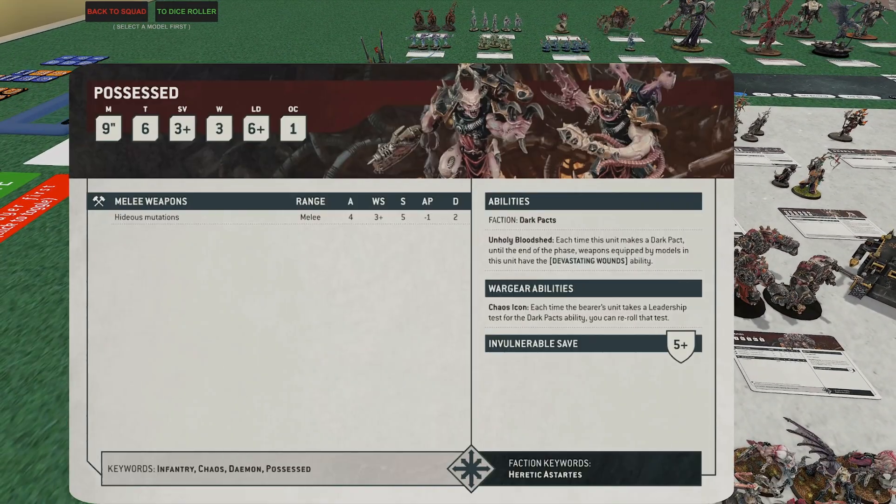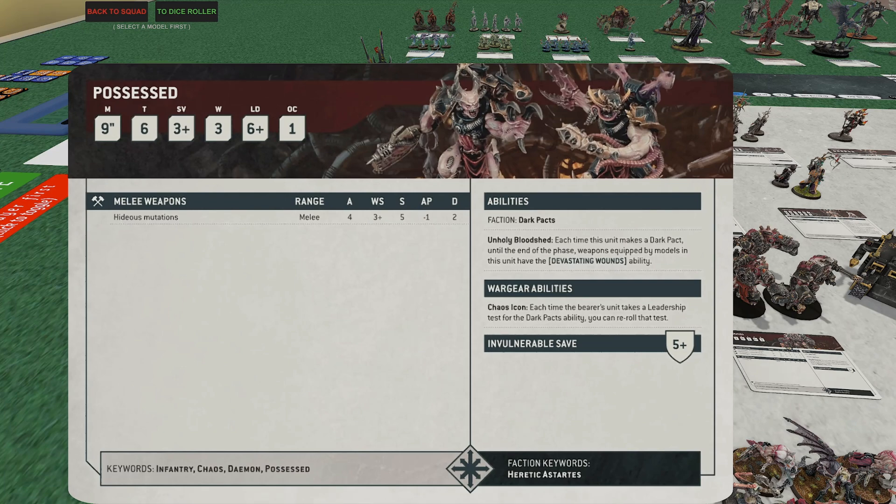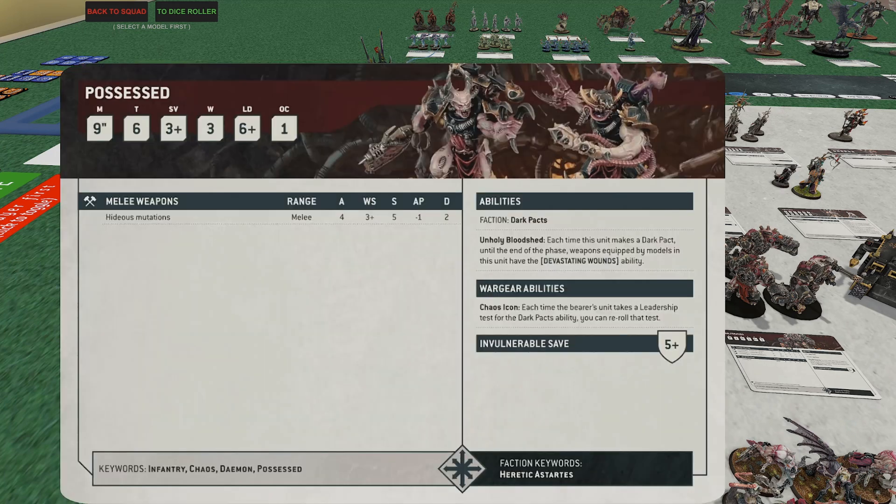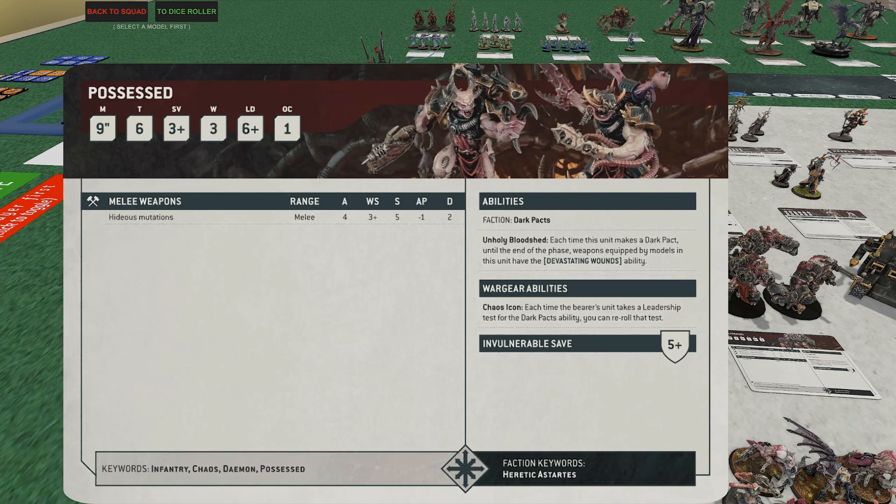Probably my favorite Chaos Space Marines unit always — the Possessed. I freaking love these guys. For infantry, they're fantastic at 145 points for five. Three-wound profile, T6, which is a pretty good breakpoint since a lot of anti-elite weaponry is strength 6, meaning you get wounded on fours instead of threes. Nine-inch move is incredible — they're really good at rushing out first turn to get on objectives. You can attach the Master of Possession to them. Melee profile: four attacks, strength 5, minus-1 AP, two damage each. Their ability, Unholy Bloodshed: each time they make a Dark Pact, until end of phase they get Devastating Wounds.